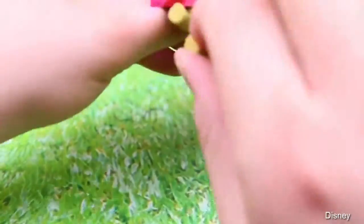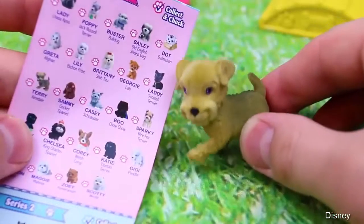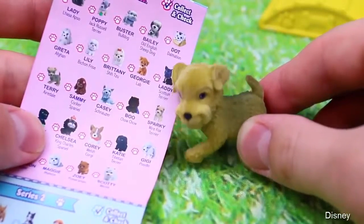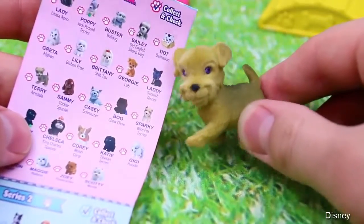Now let's open up another puppy. Just gotta open this up through the top here. And it looks like a little tan puppy. This puppy's name is Terry and he's an Arendale. I've never heard of that type of dog before but it is super adorable.